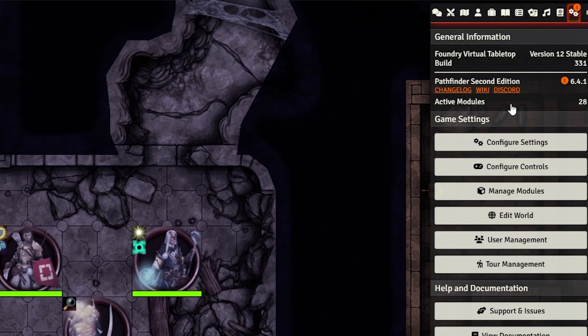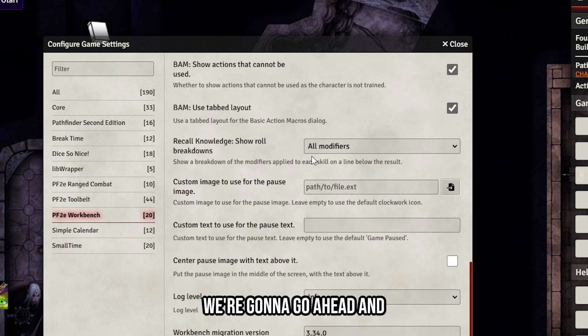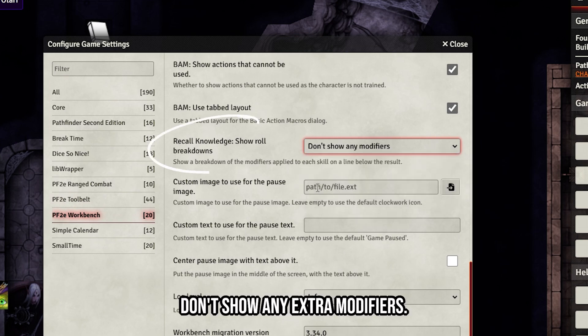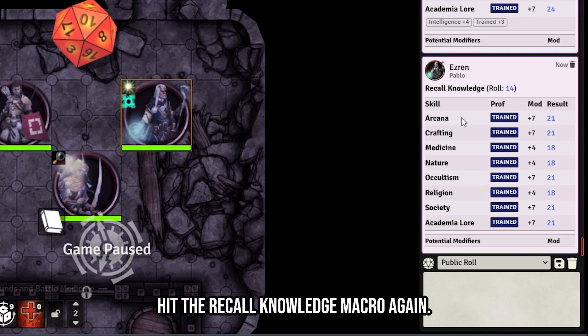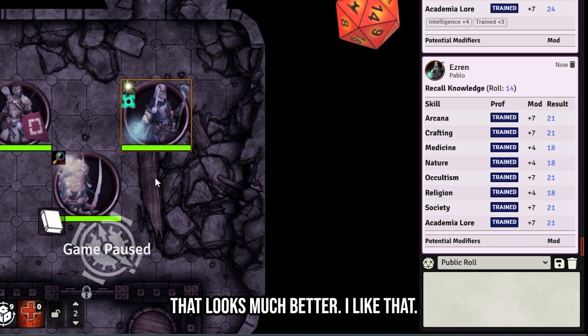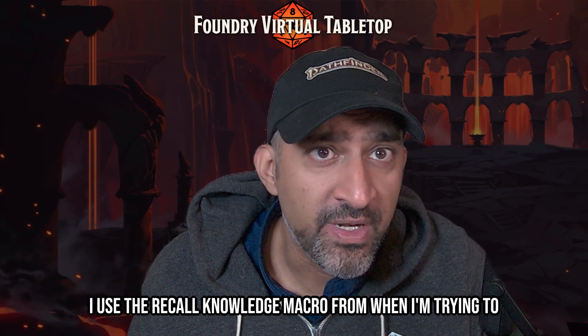Go to Settings > Configure Settings > Workbench and select 'Don't show any extra modifiers.' Hit the Recall Knowledge macro again — that looks much better. I use the Recall Knowledge macro when requesting the Investigate exploration activity for my players.